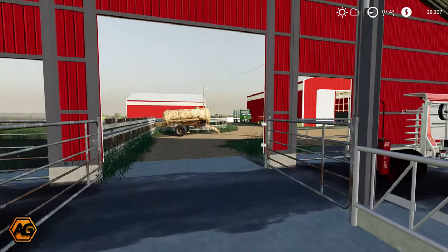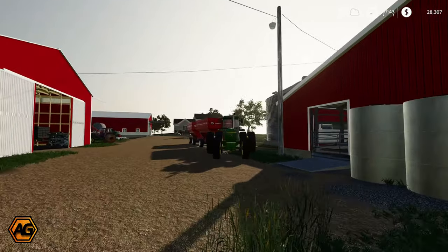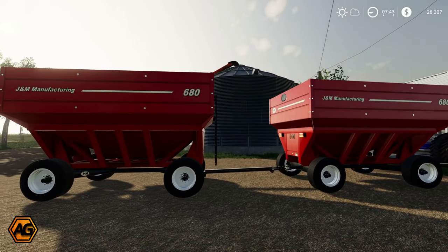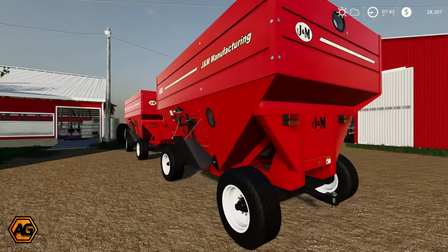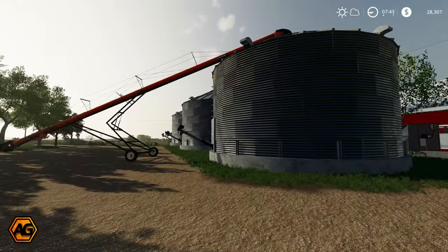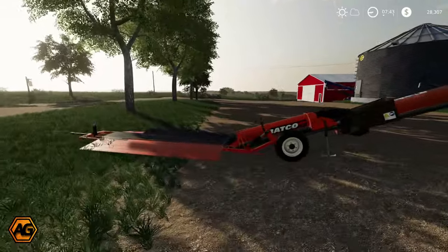I've got a few things planned today. Before we get into those, I just wanted to show you we've replaced the gravity wagons. We've got these J&M wagons by JHG modding — slightly bigger capacity and also a lot shorter, so they'll fit underneath the auger on the Gleaner a lot better.